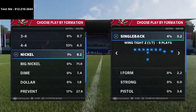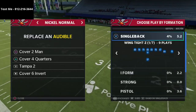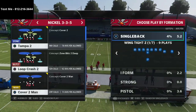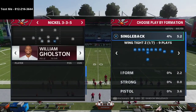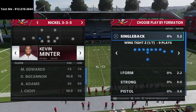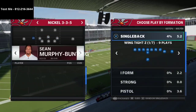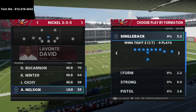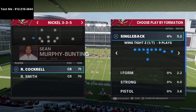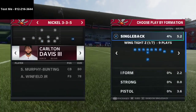The play we're going over — you can see it in my audibles — is cover four quarters. I like to audible into this because I'm in the 46 playbook and can come out into it from the nickel 3-3-5 normal. What that practically means is I can put safeties on the field so I don't have to deal with linebackers. I normally use the Packers — I think they're the best team, no debate.